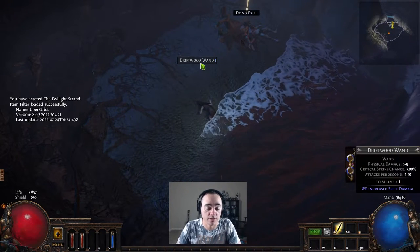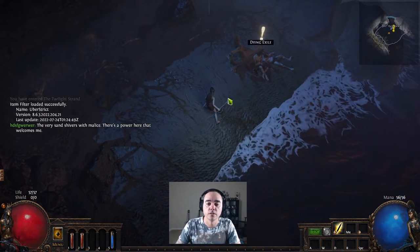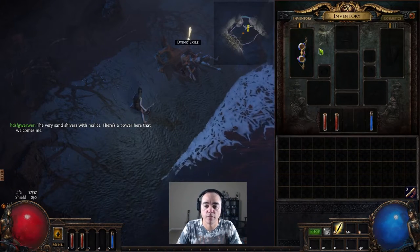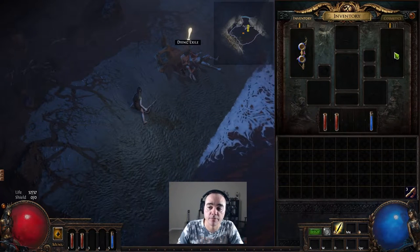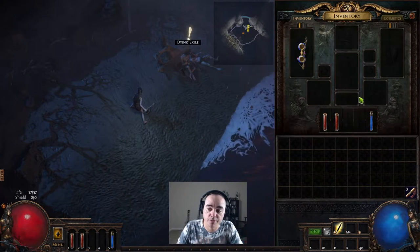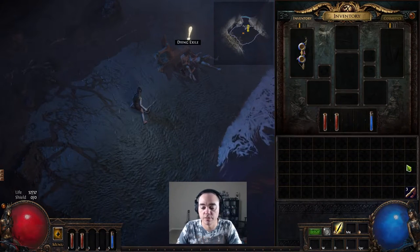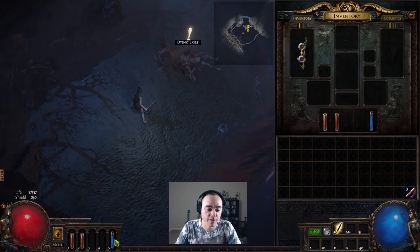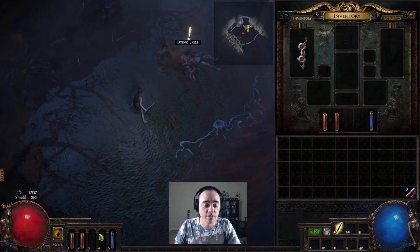If you pick up something and don't have anything equipped, it will automatically equip it for you. You've got your weapon slot, helmet, off-hand weapon, amulet, two rings, body armor, gloves, belt, and boots. Here are your flasks — this is your stash or belt storage. Over here you've got your life, mana flasks, and life flask. There are tons of different flasks you can put in there, which we'll get into later.